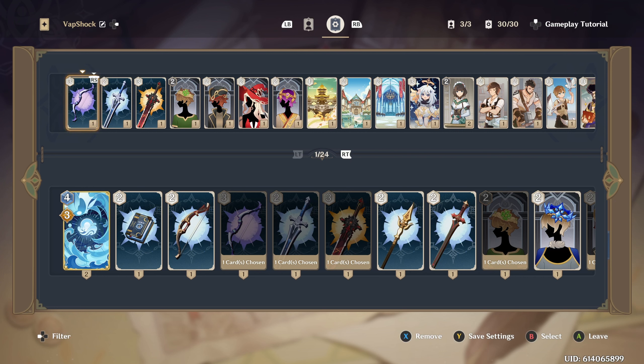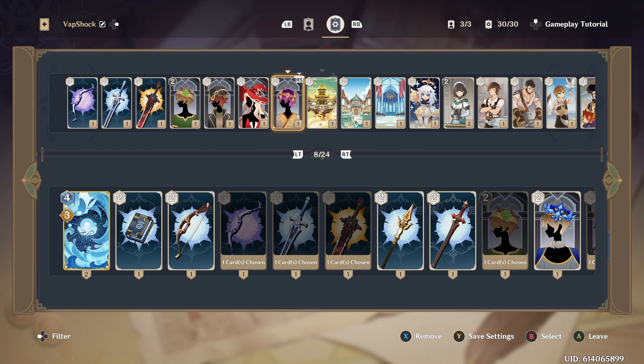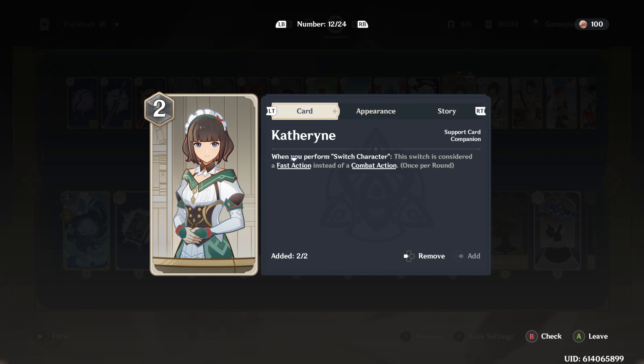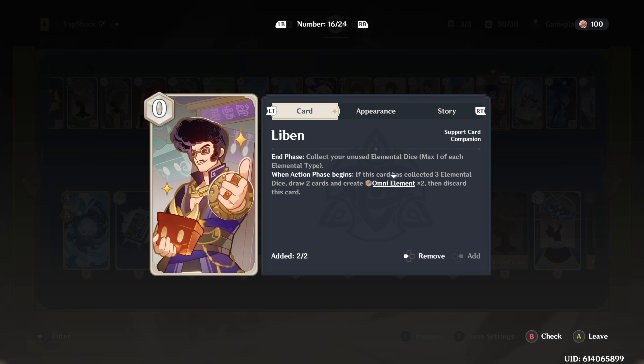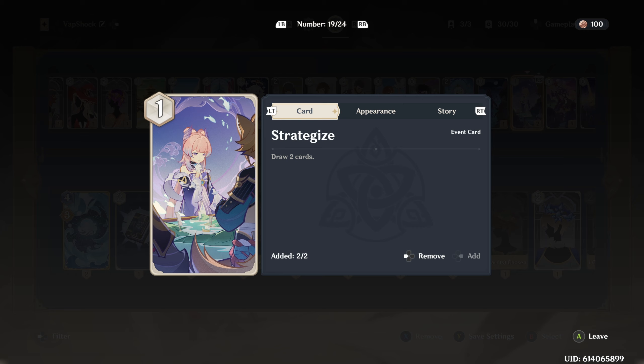All of my weapon cards and elemental equip cards are going to be at one copy. The only things I have two of: first, Catherine — when you perform a switch character, the switch is considered a fast action instead of a combat action, so you can still do it within the same turn. That's amazing. The other card I have two of is Liben — if you have unused elemental dice you couldn't use, it collects them over time and gives you three elemental dice once it reaches a max of three.